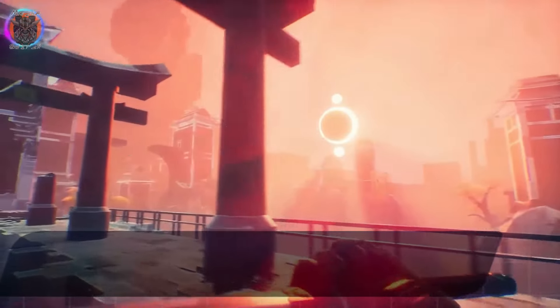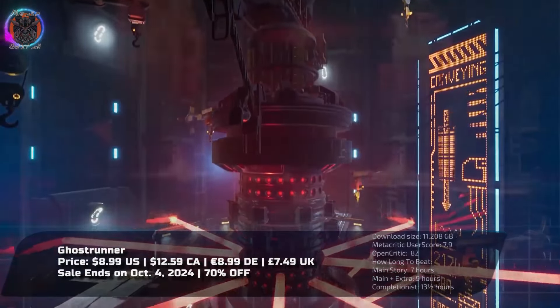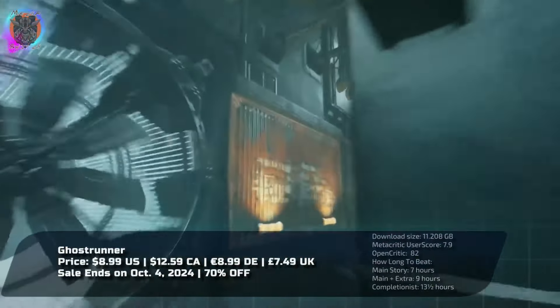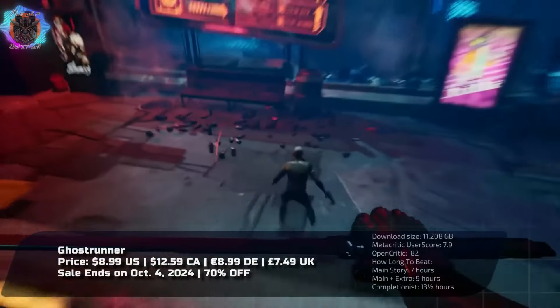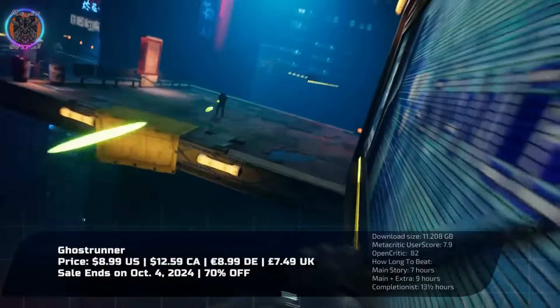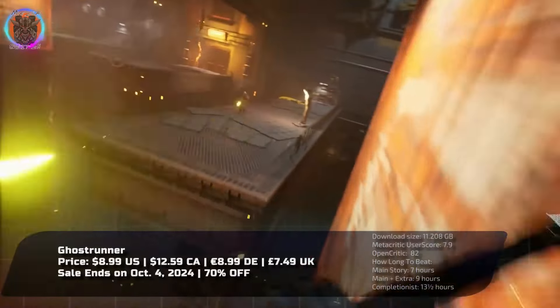In Ghostrunner, a relentless first-person slasher, players ascend the towering Dharma Tower, a remnant of a shattered world. The setting, a cyberpunk nightmare, paints a bleak portrait of survival against the tyrannical keymaster, Mara. As resources dwindle, the strong exploit the weak, intensifying the chaos.